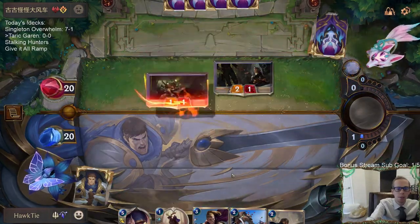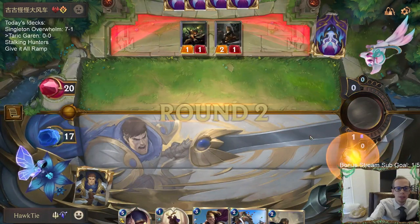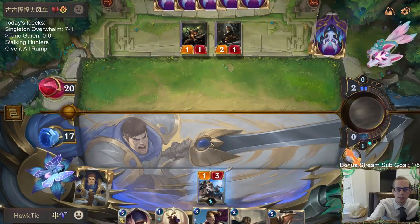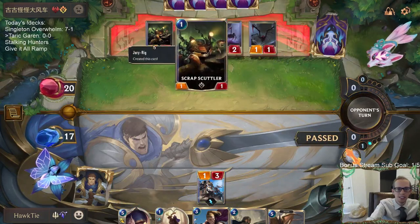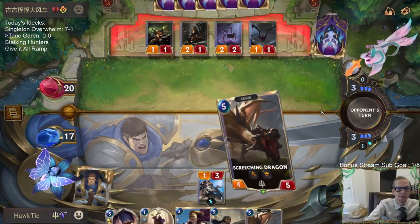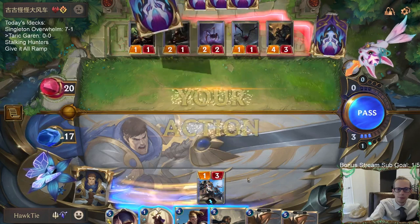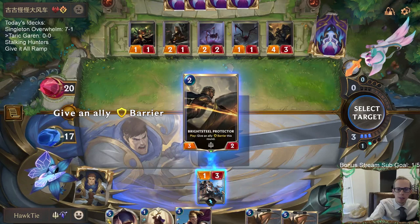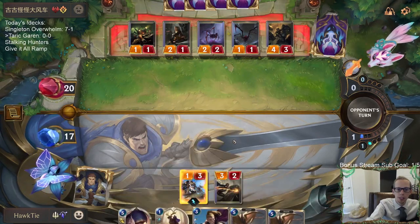This is definitely a matchup where we'd love Radiant Guardian — don't see this deck as much as a couple weeks ago, which is why I thought we could get away without playing it. They just go so wide. I think I'll go to Bright Steel Protector so I can block the 4-3, since Protege doesn't block it.